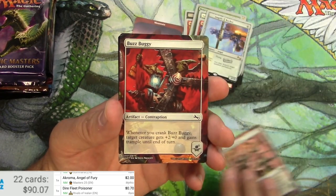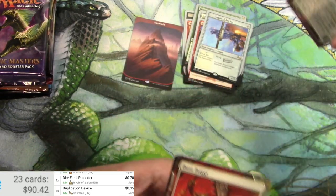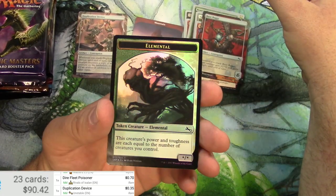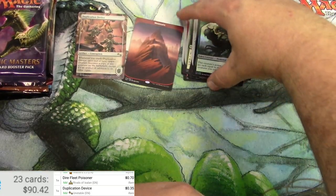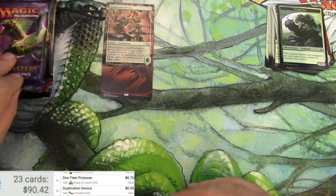We'll go ahead and scan that — it is 15 cents. A Buzz Buggy and a Foil Elemental Token, which is actually pretty good. We'll put the Mountain in there as well.